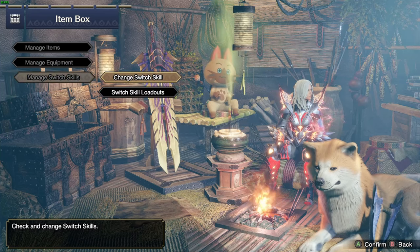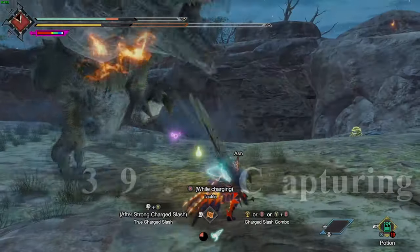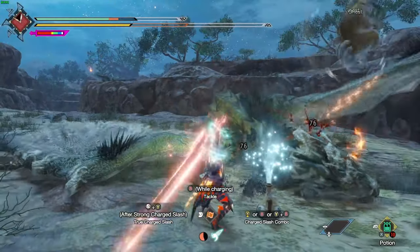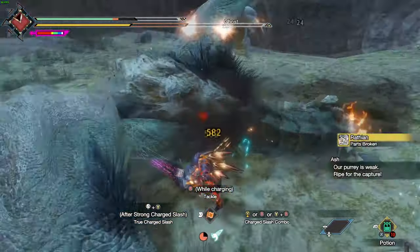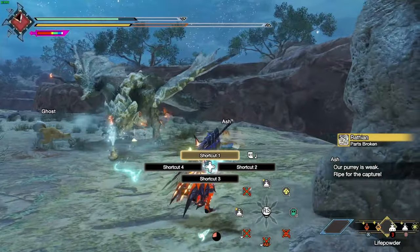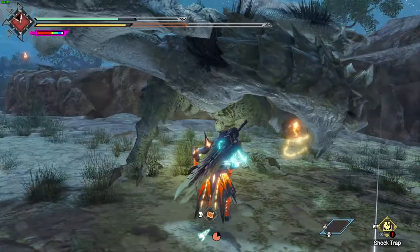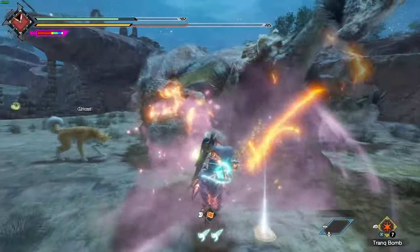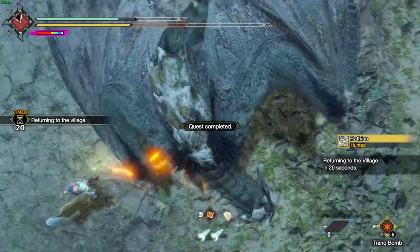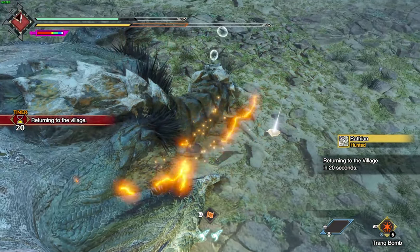The tent pretty much removes the need to prepare before a hunt, assuming you don't really care too much about the timer. Number 39: capturing is always an option for all monsters except for elder dragons. It can be very useful if you are farming certain materials as the percentages will change for capturing a monster opposed to carving. And if you are fighting a monster that is quite strong and want to get the quest over as soon as possible, capturing is probably going to be your go-to method.